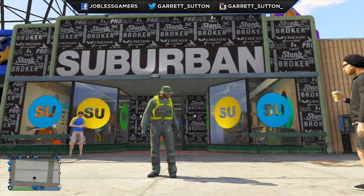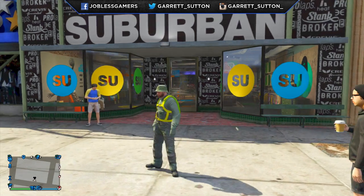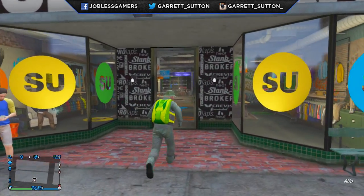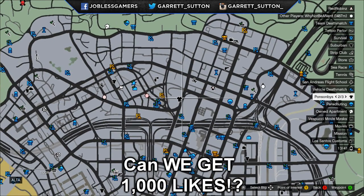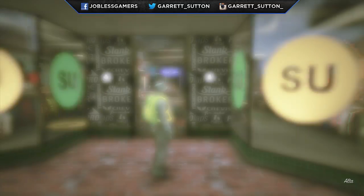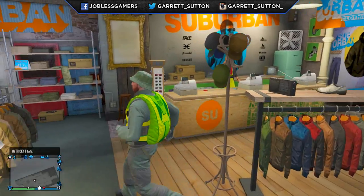What's going on guys, my name is Garrett and today we'll be taking a look at the brand new clothing that came with patch 1.17, the Last Team Standing update. Let's go inside this store. If you want to find out where to get all the new clothes, you go to the shirt icon on the map — you should know that by now because GTA has been out for a year — but let's go in and figure out what's new.